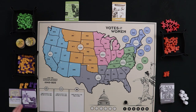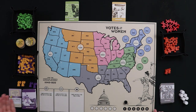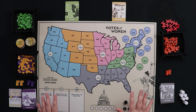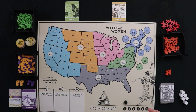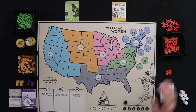You'll have two campaigners of each color out during gameplay. The suffragists work in purple and gold; the opposition works in red. So you'll have two yellow, two purple, and two red opposition campaigners. It's two per color — there are extra pieces and alternate art campaigners in the box, so don't set them all out. We also have cubes to place in states to emphasize influence and support.